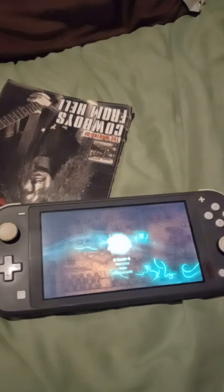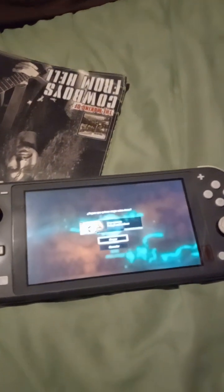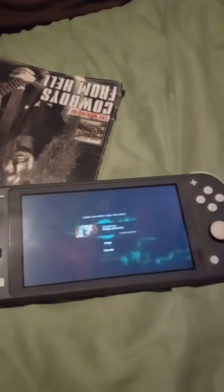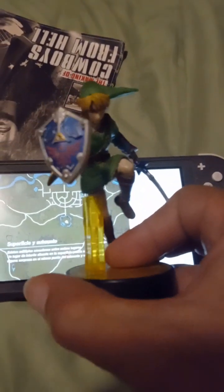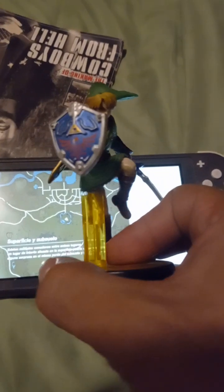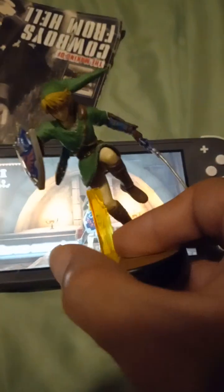I'm going to be explaining a tip just in case, because this gives you random items and you have to insist over and over in order to get the special items. In this case, I want to try for the outfit — the costume of Link. This is the amiibo we're going to be using.